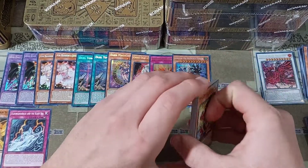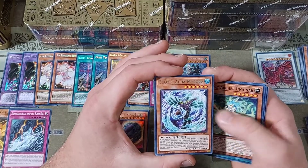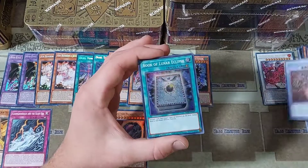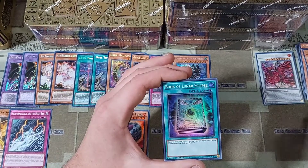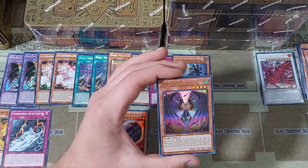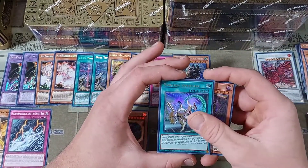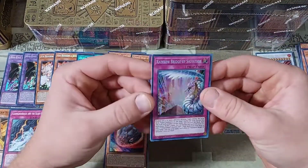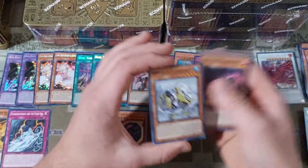We are on the last pack and still have four tins left — this is just tin number five. Getting into a Glacier the Aqua Madure, a White Knight of Dogmatica, and then a Book of Lunar Eclipse — a very nice reprint. This was a secret rare and people definitely wanted to play around with it, but it's nice to get it as a super rare. Then a Dark Honest — back in Lightning Overdrive as a secret rare — and a Synchro Overtake from Dawn of Majesty as an ultra rare. And then a Rainbow Bridge of Salvation! The new Crystal Beast structure deck dropped just today.